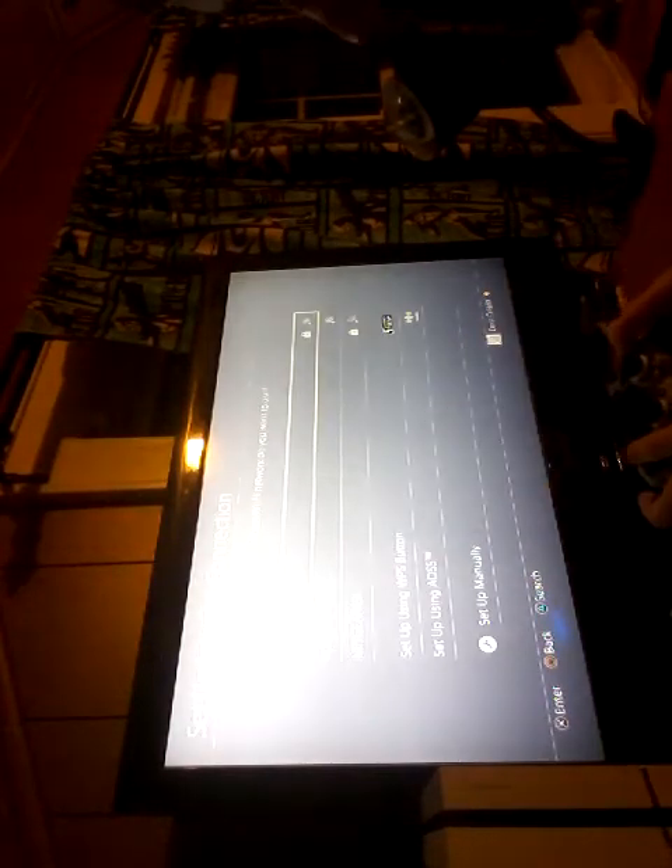You can use Wi-Fi or a LAN cable. Sorry that the light is hitting the screen. Select Use Wi-Fi, then go to Custom, and I'm going to choose my Wi-Fi which is Netgear 69. Sorry you guys can't really see this.